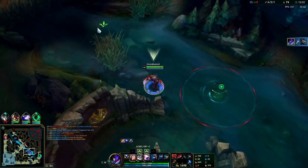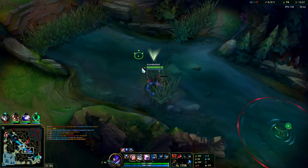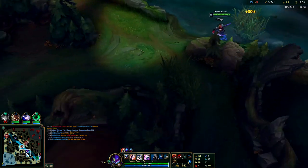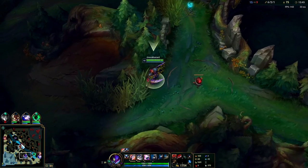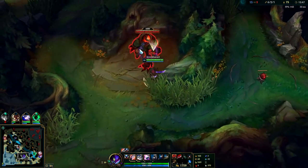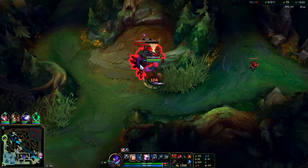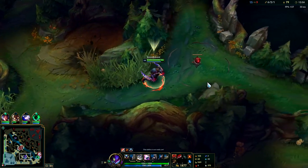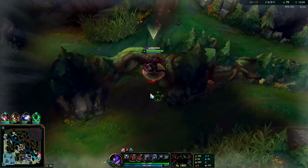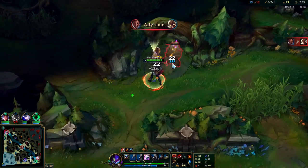Kha'Zix is definitely balanced right now — just kidding, he's actually a top three general champion right now. As long as you're pathing correctly and doing a five-camp clear — three camps on the side you start, five camps into scuttle, or five camps into gank then scuttle — it's just so strong. Only do a full clear if you know you'll lose the scuttle fight, like against Warwick or Olaf, or if you have zero lane priority and you know you'll get rotated on.